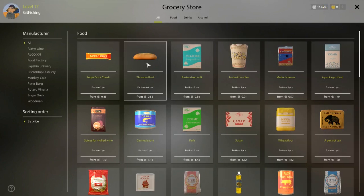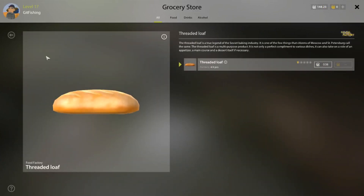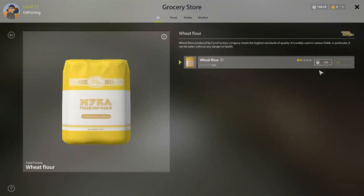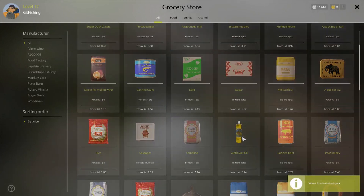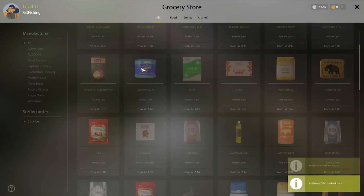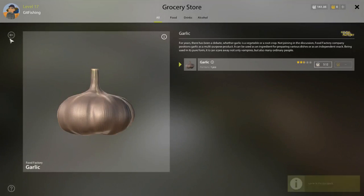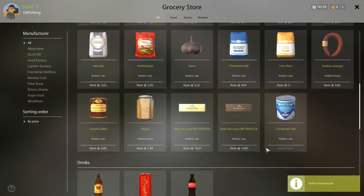Then you want to head over to the grocery store and get some food. I recommend getting some bread — it's got four uses and it's fairly cheap. Next, you can continue leveling harvesting by making baits. Buy some wheat, get some sunflower oil, and grab some garlic. This will help you make the garlic dough, which is good for catching bream.